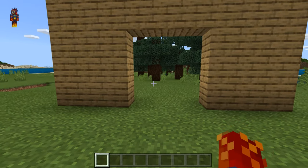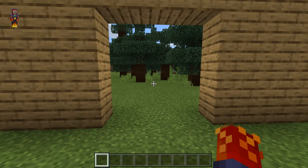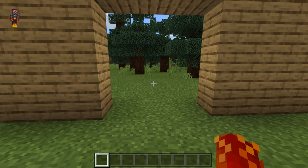Make sure that you guys break a 3x3 hole in this wall, because this is where you will be building the hidden chest contraption.